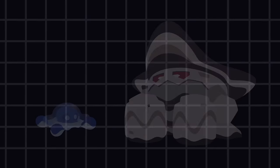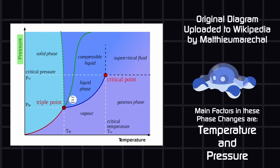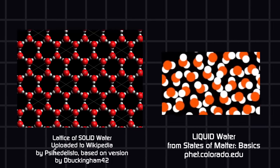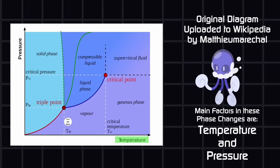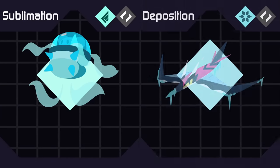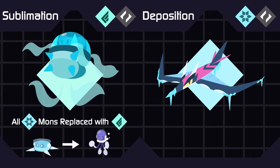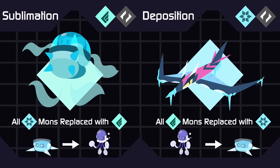Unlike most materials where applying pressure to a liquid could make it solid, for water it doesn't happen that way — ice could become liquid when pressure is applied in some cases, because solid water makes a crystal shape that is less dense than liquid water. That's why ice naturally floats in water. Looking at the phase diagram where pressure is low, solids can jump to a gaseous form and vice versa without ever becoming a liquid — this is called sublimation and deposition respectively. I thought this could be a fun status move: Sublimation would turn a solid phase form into the gas form but also turn every cryo type on the field into an aero type. Deposition would turn gas phase form into a solid but also turn every aero type on the field into a cryo type.